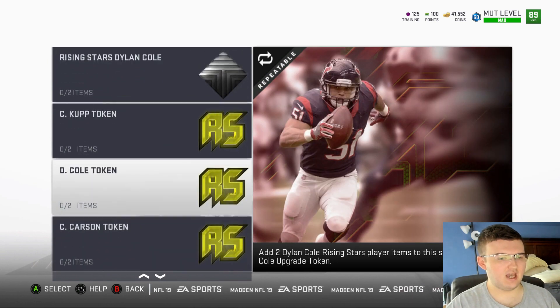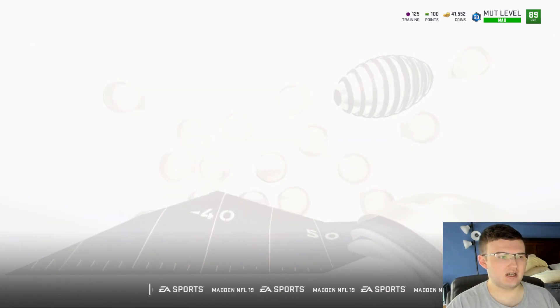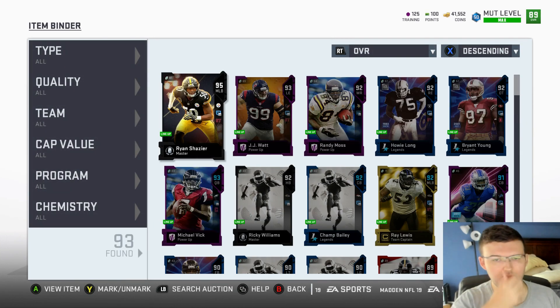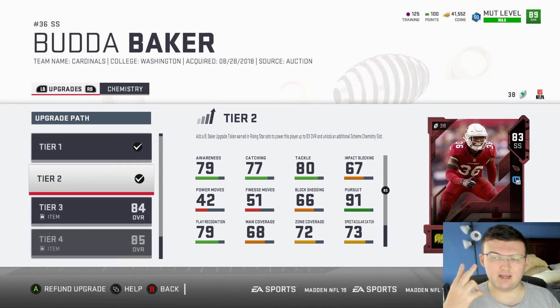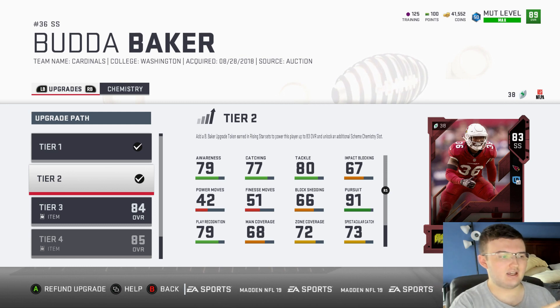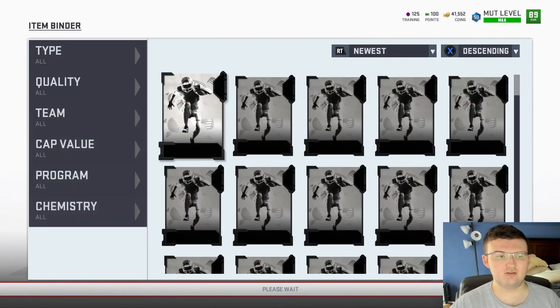We have Cooper Kupp and we have Dillon Cole. The exact same concept as before on how to upgrade this card is the same. You just go ahead and upgrade — you take the 80 overall card and then go ahead and complete the set. Every time you complete the set with two of the 80 overall cards, you get one collectible. You add that collectible to this card and you slowly upgrade him up to an 86 overall. This whole process will cost you around 200,000 coins.